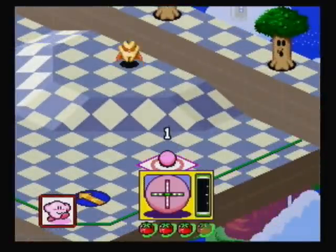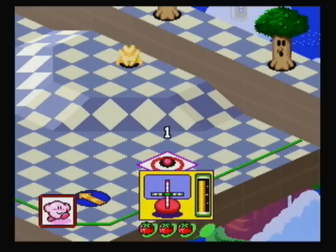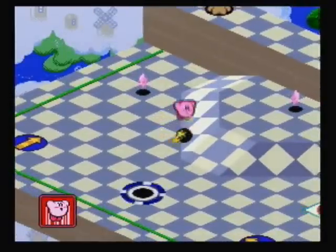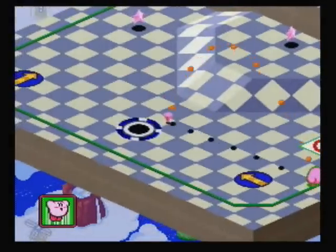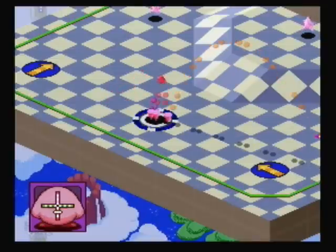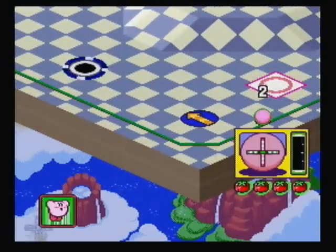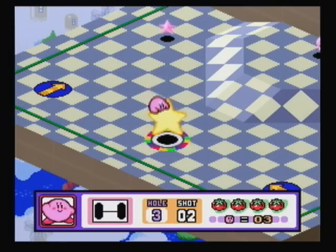I'm going to go ahead and see what I can do on this hole. It's possible to get a hole-in-one, but I really don't know the exact trick to it — I don't know all the angles. I probably won't be able to get a hole-in-one here, but I should be able to get a two very easily. I'll just make sure I don't bounce over the railing. I'll add a little bit of topspin — just a little bit — so I don't go over the hole. Actually, I'll play it safer and do a ground shot instead. I almost missed the hole right there too, but not a problem. A two isn't that bad.